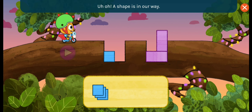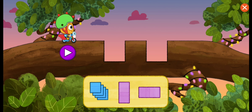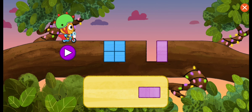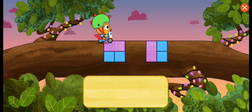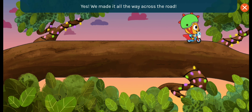Uh-oh, a shape is in our way. You can move shapes from one hole to another hole. Now you try. If you want to remove that shape, you have to take out the shape on top first. Snout thinks you're good. Maybe a different shape would work. Yes! We made it all the way across the road!